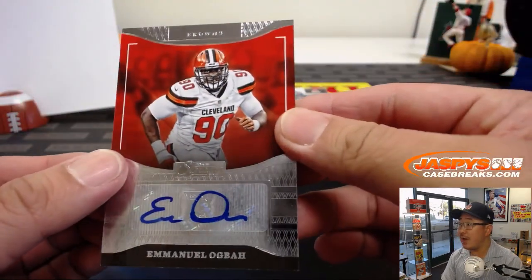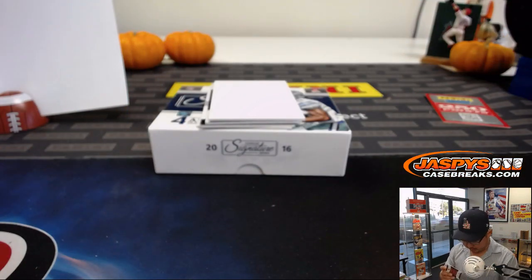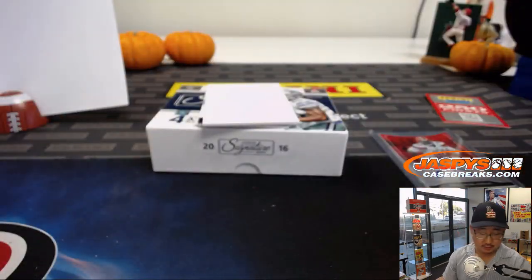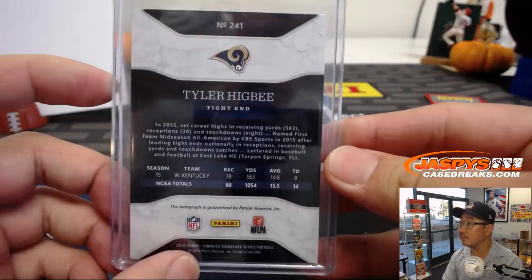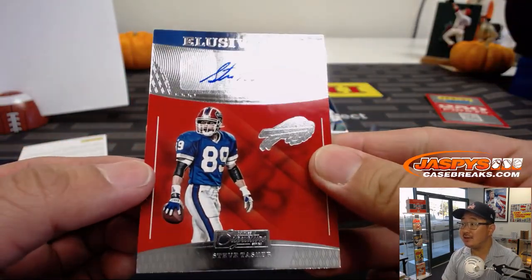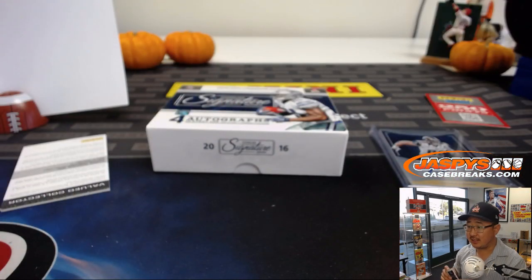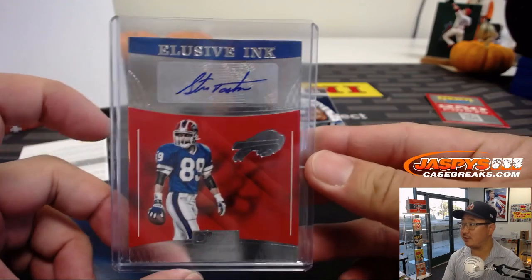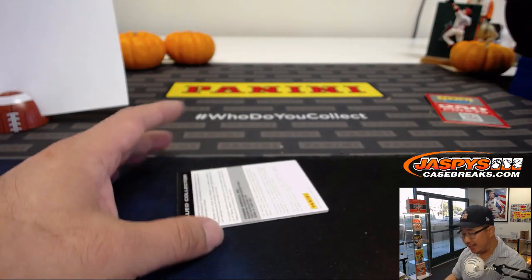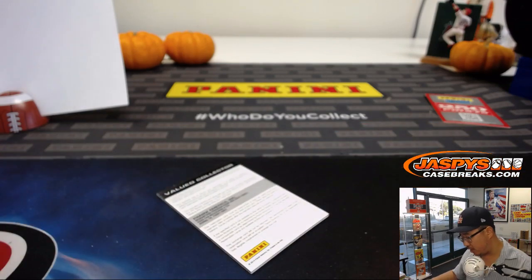Next one is Emmanuel Ogba, Browns, AFC North — Sofianos on the board. Another redemption coming up. There's Tyler Higbee for the Rams, NFC West — Jesse O with that one. And the last one here is Elusive Inc., Steve Tasker, AFC East — Dwayne with the AFC East. Steven K says Panini honored a Bears redemption from this product a while back — confirmation that they will honor expired redemptions. If they don't have it, they work with you and give something comparable in return.